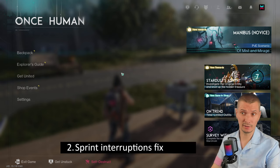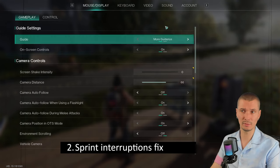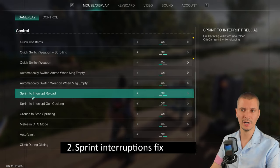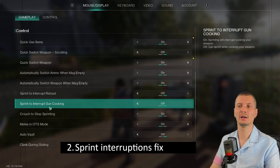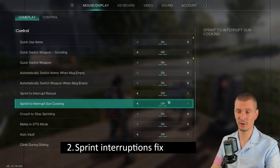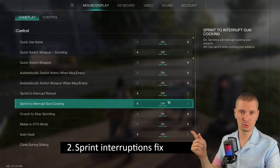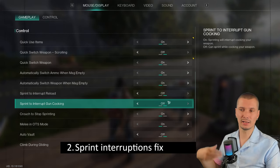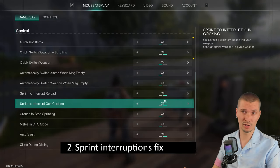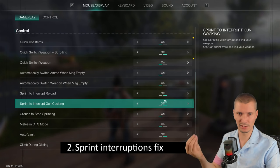Sprint interruptions fix — that's in settings. In PvE servers especially, scroll down under controls and you'll find 'sprint to interrupt reload' and 'sprint to interrupt gun cocking.' I advise turning them off, which means you can reload and sprint at the same time. Whenever you have a weapon that shoots one bullet, like the crossbow, it automatically chambers the new one. Both options turned off really makes gameplay easier and more enjoyable.